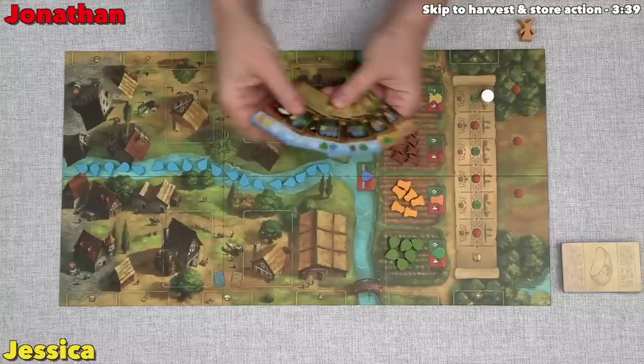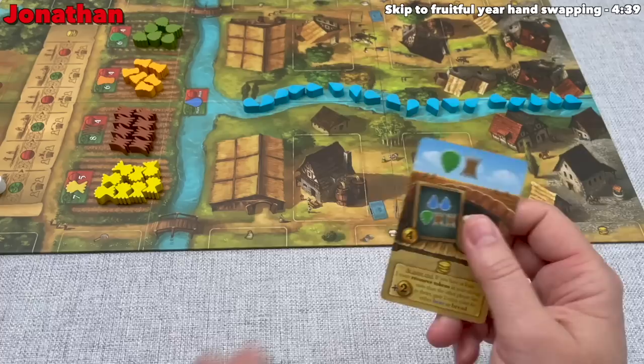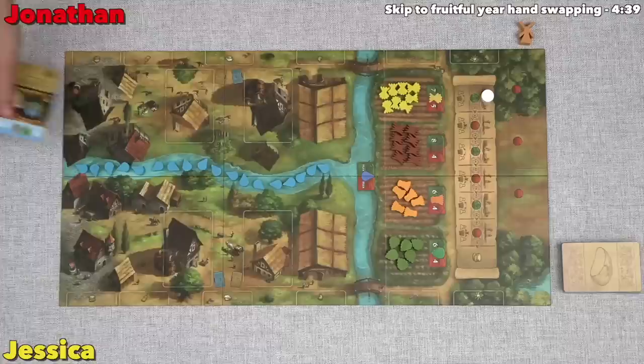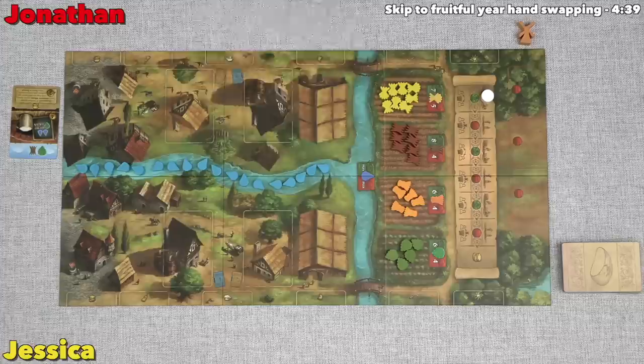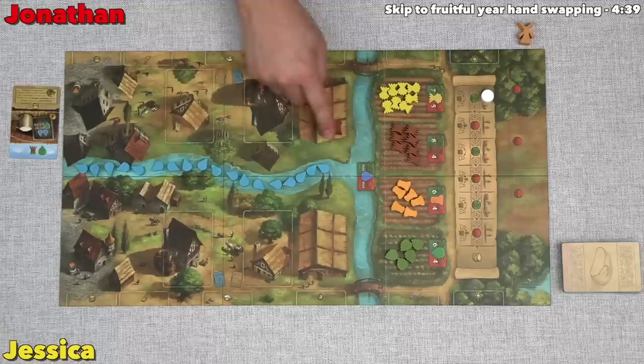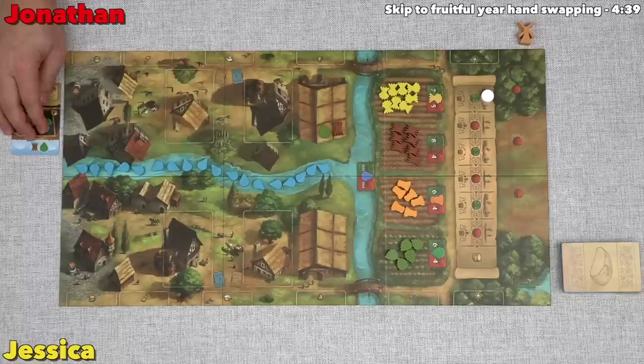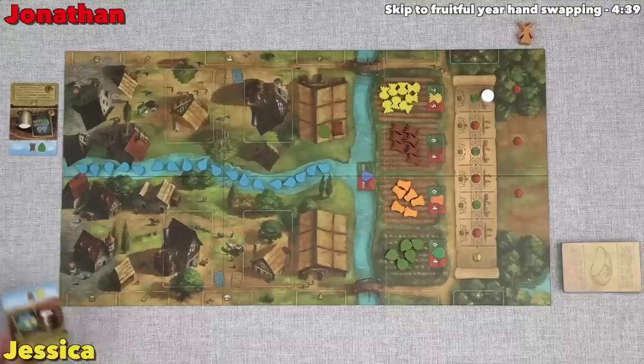In the action phase, we start with the person who has the windmill token, and they are going to do one action with a card from their hand. I have the windmill token, so I get to do the first action. These are my five cards, and I think I want to start by harvesting. When you harvest, you put the card face up into a harvest column off to the side, and then you make the resources shown on that card. This card shows one hops and one barley, so I'll take a hops and a barley from the supply on the board and store them. I can hold nine things at the moment — this can be expanded with upgrades — and if you go over that limit, potentially bad things happen, which we'll explain later.